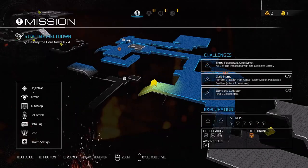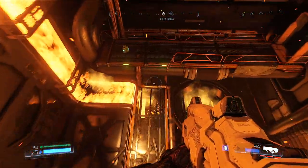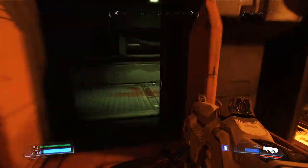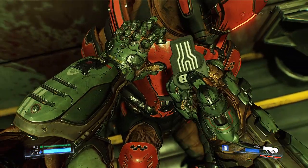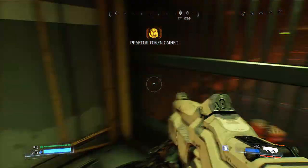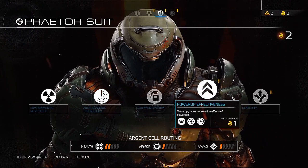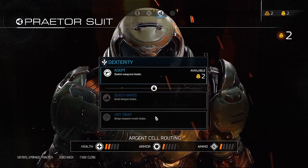What's down here? They're way down there. Oh, there is — looks like there's a praetor token somewhere up here. Where are you, buddy? There you are! More upgrade points, yay. How do I open that? Okay, let me see — environmental power-ups and dexterity. Switch weapons faster, grab ledges. We have two environmental.